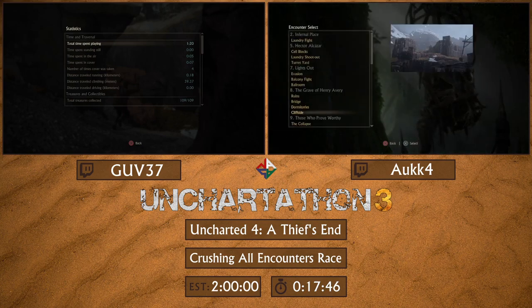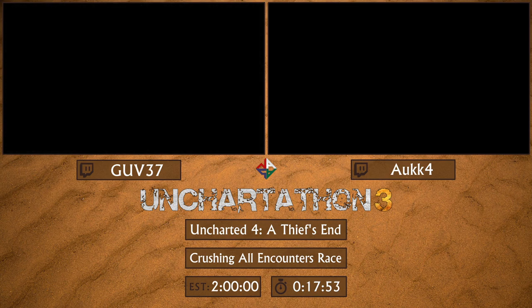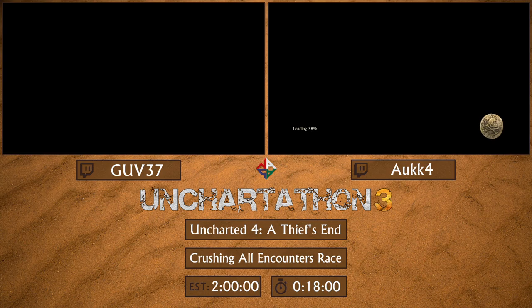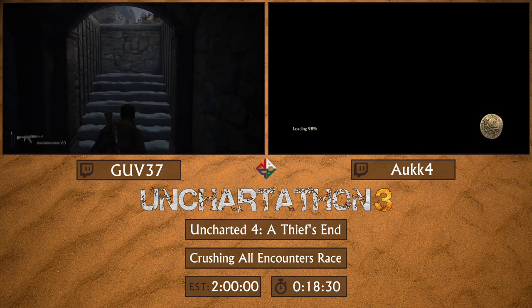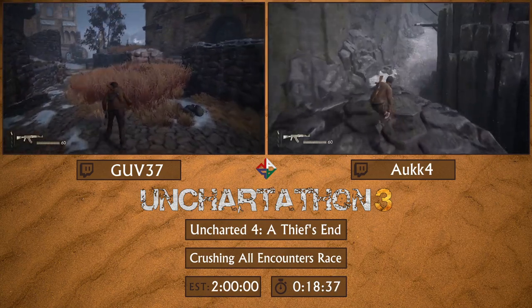Another RNG element is that the triangle prompt can appear a little late, because it depends how far Sam is from you when you're at that gate. After doing many speedruns of this game, Sam has become kind of a meme — most of the time he doesn't help you at all or do anything useful. He's mostly in your way the whole time. As I said that, he literally got in my way — it was hilarious.